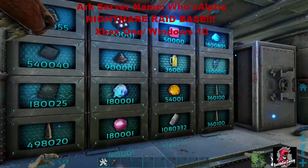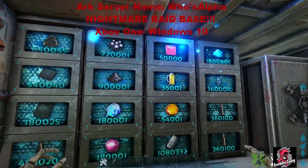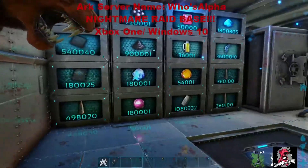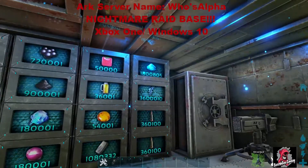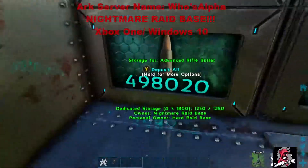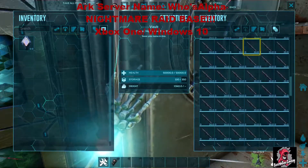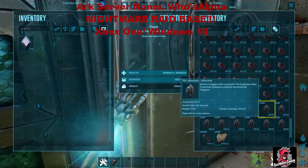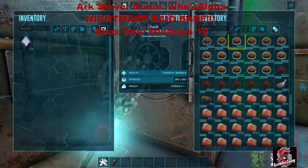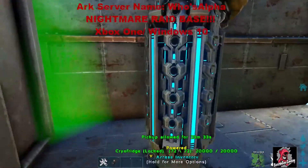Here's the loot room. You see 50,000 berry bush seeds - that's equivalent to $25 USD in my shop. Then 180,025 element - that's equal to $50 USD in shop. You see a daddy of shards - these are double daddies of ARB, pretty close to 500k ARB. Rockets, detonators, tech grenades, ambergris - I just had it on me so I threw it in there. Mutton, kibbles - good stuff.